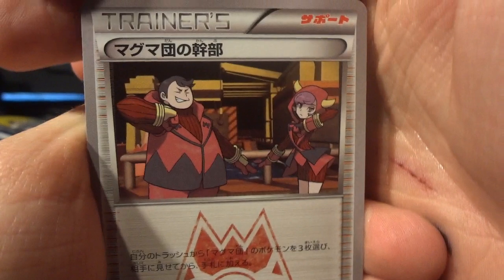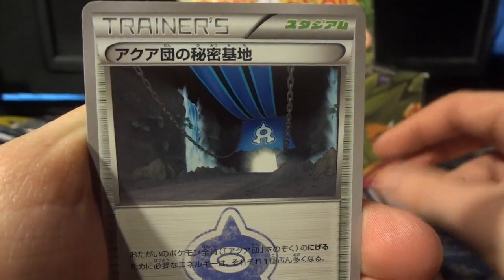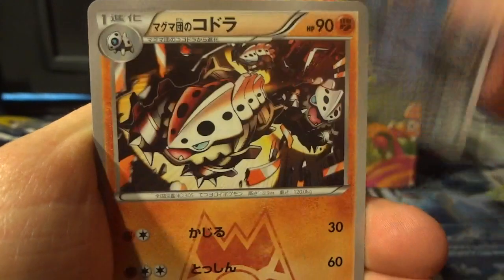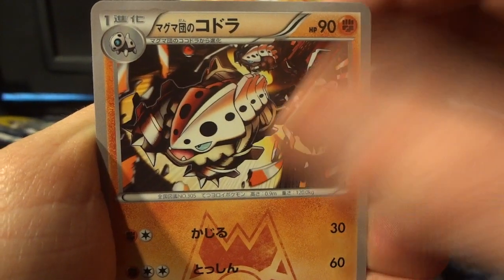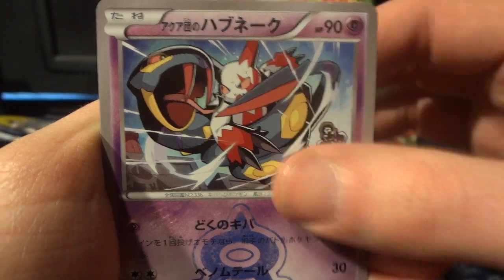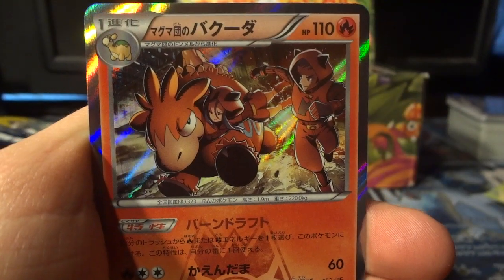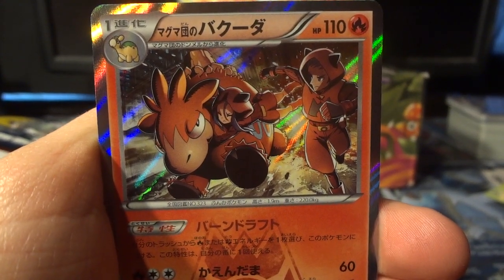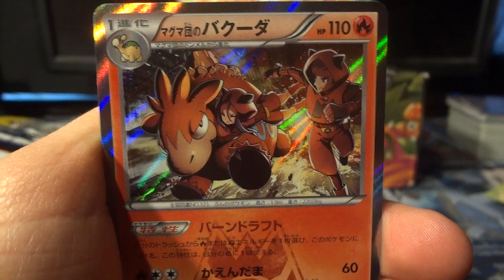As you can tell it's been a little while. We got a couple of trainers to kick things off — a Magma one and an Aqua one. Then we've got Carvanha. There's a Lairon. I think that's supposed to be Seviper. And a Team Magma's Camerupt holographic card.